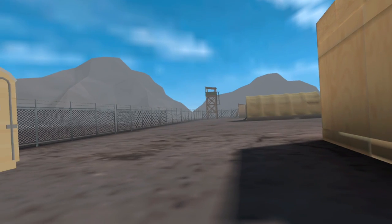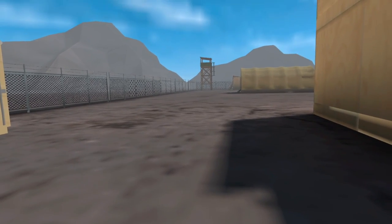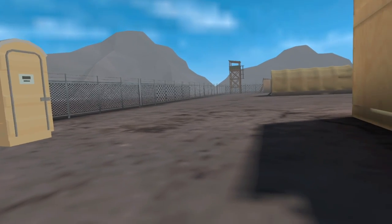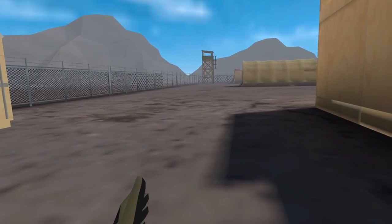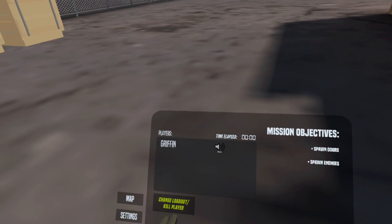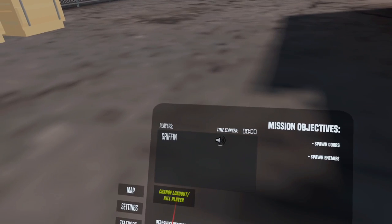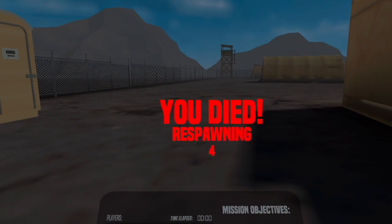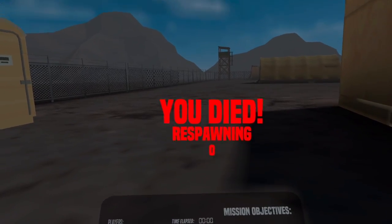There is also a dump pouch on your left hip — you can put empty magazines in there and they'll refill over time. If at any time outside of an active mission you lose items or want to reset your character, press the menu button and select 'change loadout / kill player.' Be warned: it will kill you, so be careful if you're in a mission with no respawns. When you respawn you'll be able to select your weapons again.